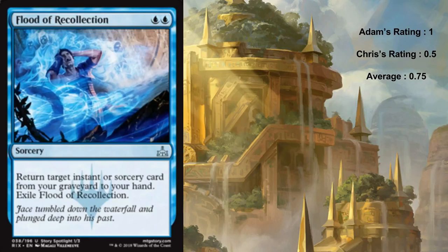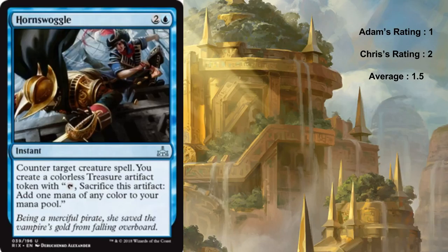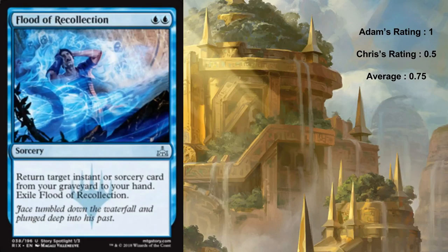Flood of Recollection is blue blue for a sorcery - basically unplayable in limited. It returns an instant or sorcery from your graveyard to your hand and then you have to exile Flood of Recollection. You'd need three or more great instants and sorceries you'd be happy getting back to even consider playing this card.